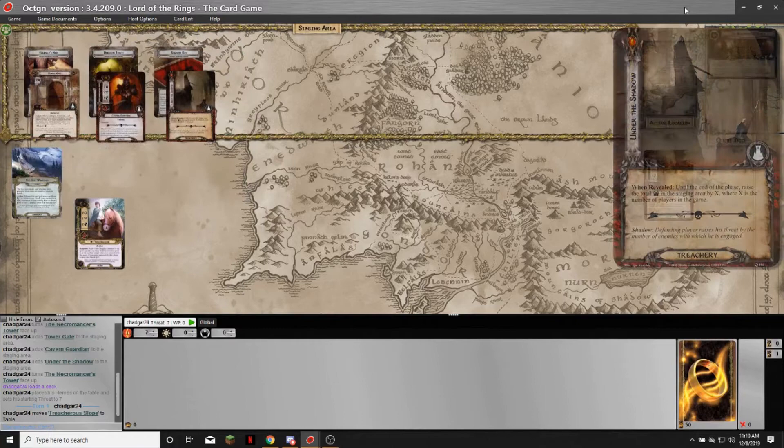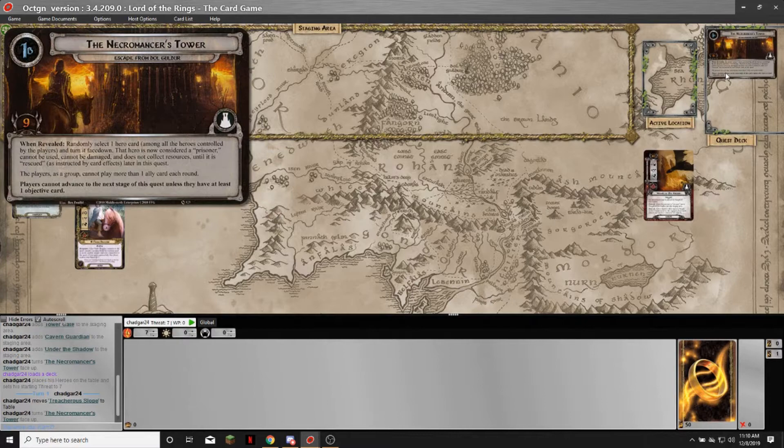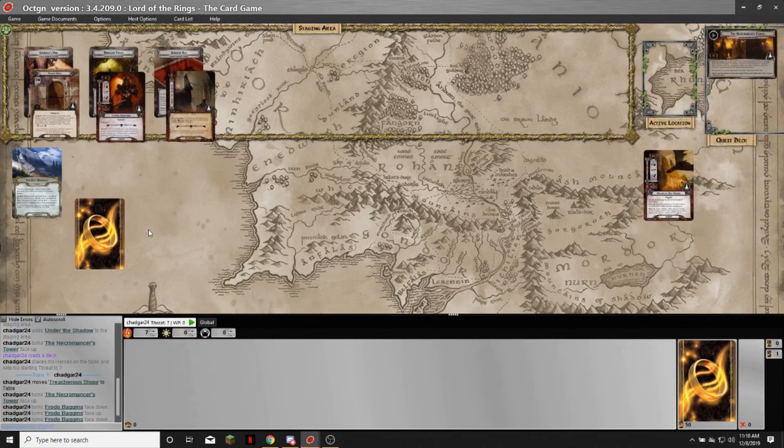So I have done the setup. This one basically whiffs. So let's flip this over. Randomly select one hero from among all the heroes and turn it face down — it's now the prisoner. And I lose. That's actually not the fastest loss I've ever had against this quest.